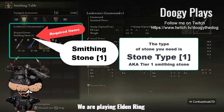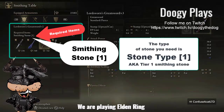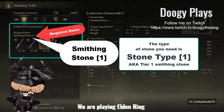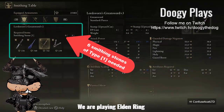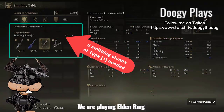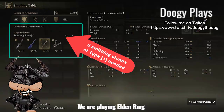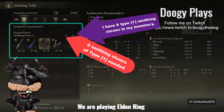On the left panel, under required items, smithing stone type one, you'll see 'six of eight.' That means it requires six and I have eight, so I'm in good shape.